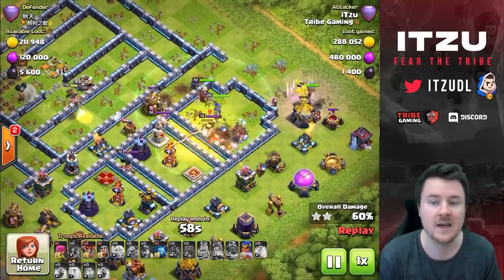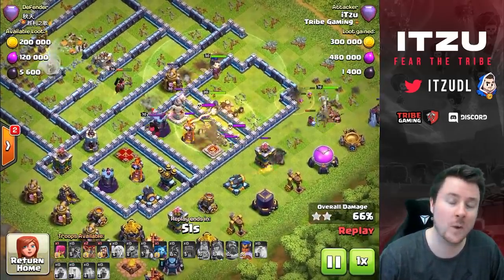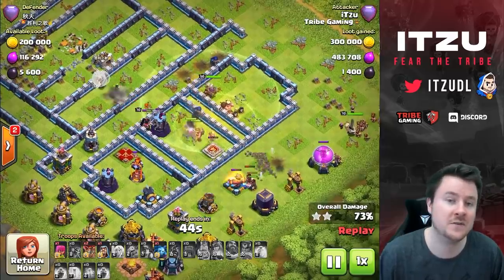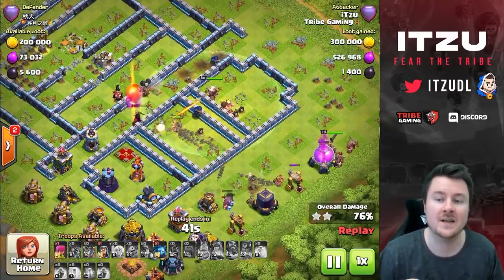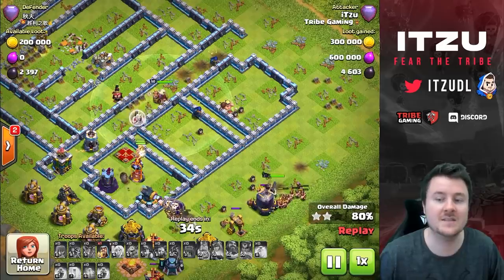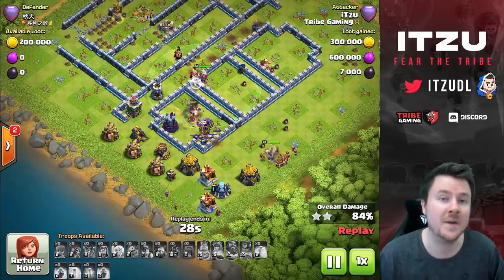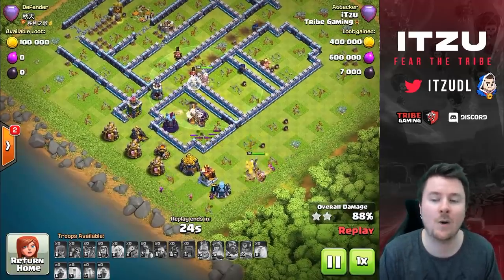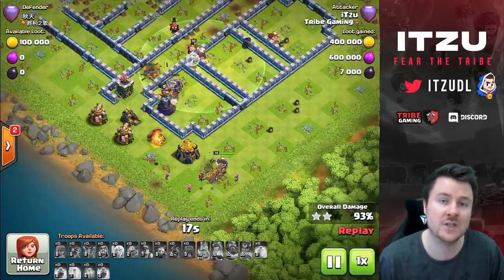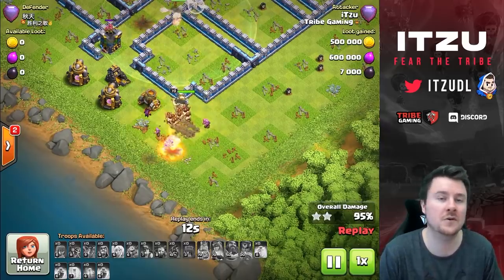So far everything is looking good, but with one big mistake which I made - I don't know if you guys spotted that. Since my King went not as I planned on the outside, a lot of miners split from the inner group to the outside, which means there's a huge group of miners going around the base and not following the inside as planned. This is kind of upsetting. My Queen died already against the enemy Queen, but this means the healers swapped from the Queen to our miners in the core, which makes this attack look way better and gives us the power to push for the three star.